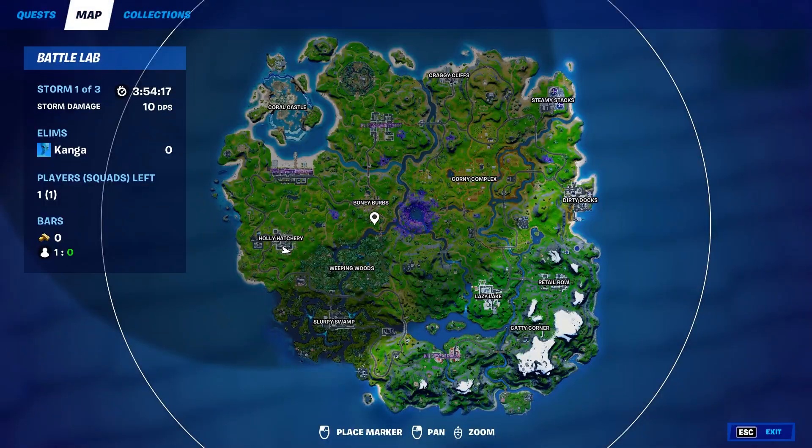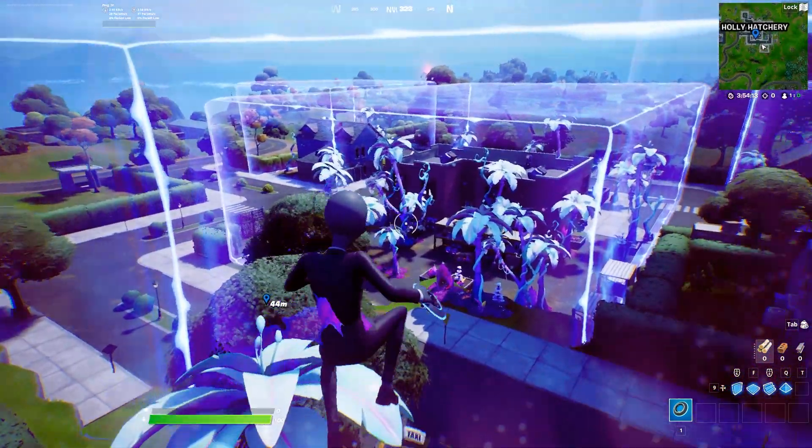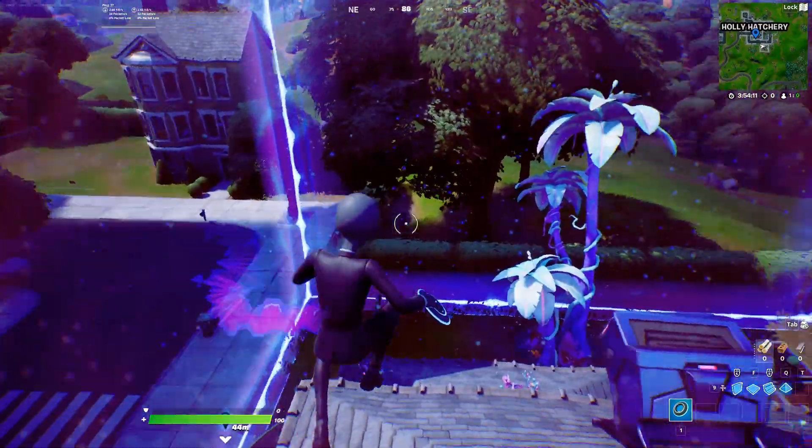So where you want to come to on the map is going to be Holy Hatchery on the far west side, and in these different cubes — these alien biomes — you'll find a ton of alien parasites.